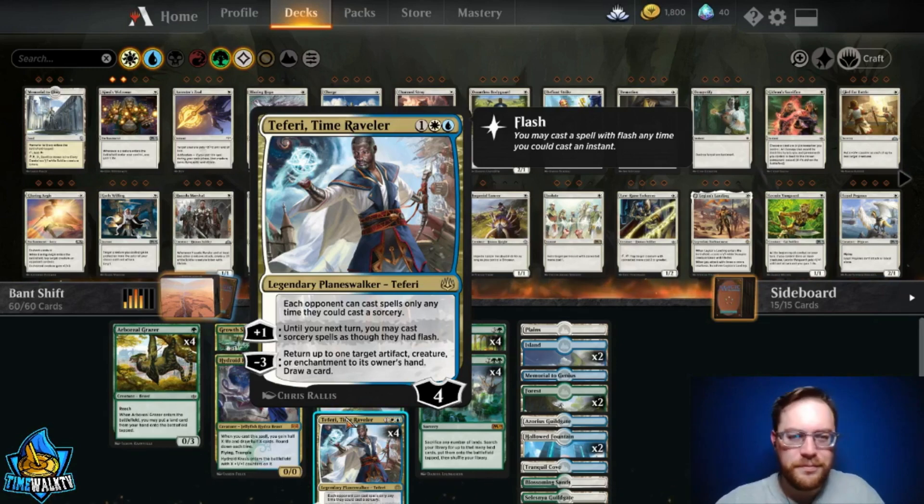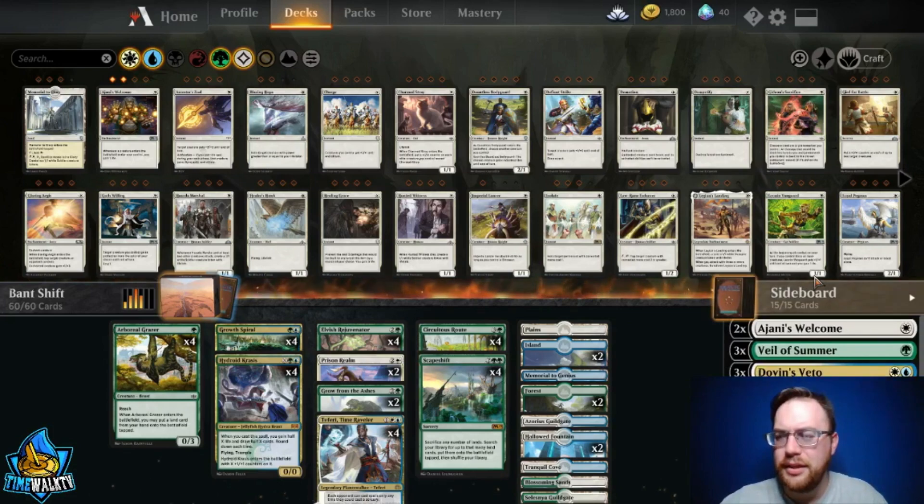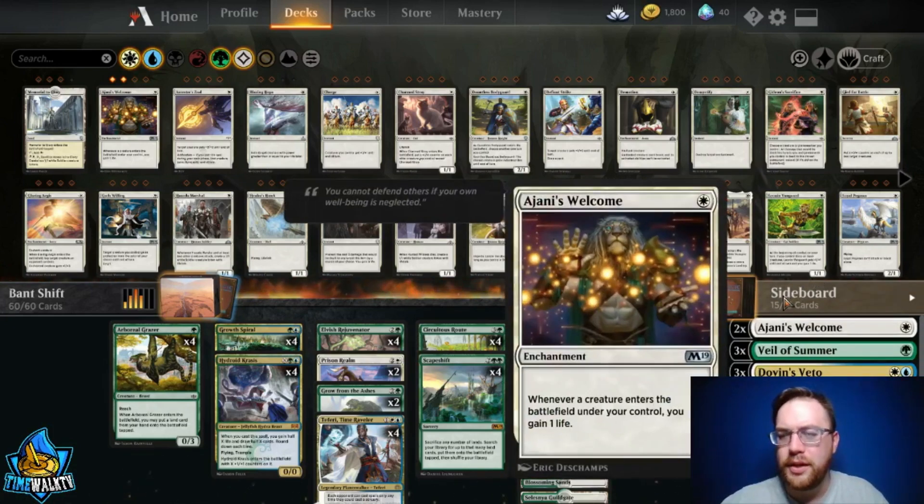The last piece is Teferi, Time Raveler — basically a planeswalker that doesn't allow your opponents to cast spells unless they're at sorcery speed. It messes with a lot of timing issues with cards like Chandra, Acolyte of Flame or Finale of Promise. It's one of the best cards in the format. I don't love playing it too much just because I hate playing against it — it's a double-edged sword — but this is LSV's list from GP Denver. He did really, really well.